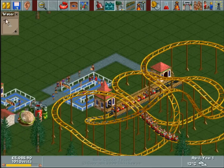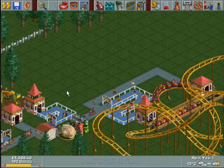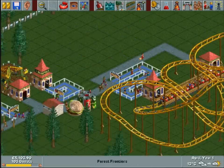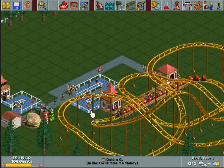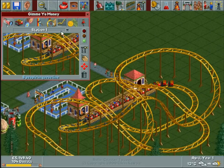You can actually build bodies of water and drown guests — which is a nice punishment. Come here to ride my stuff, be sick on my path — you're getting drowned. So that seems to be making a fair bit of money.